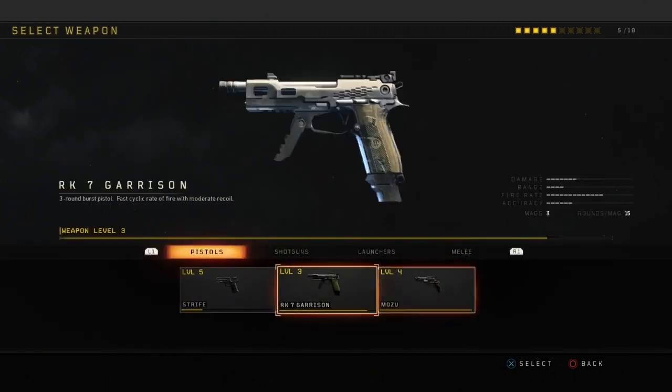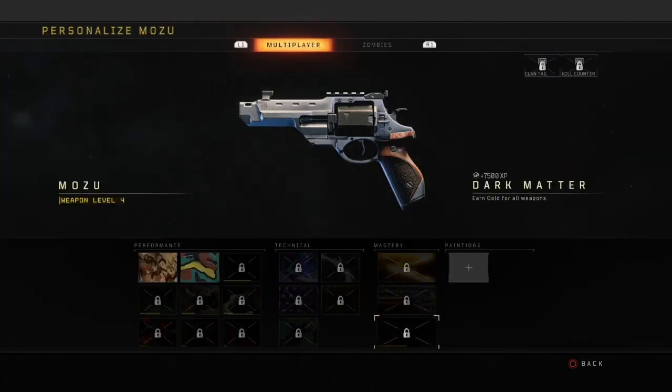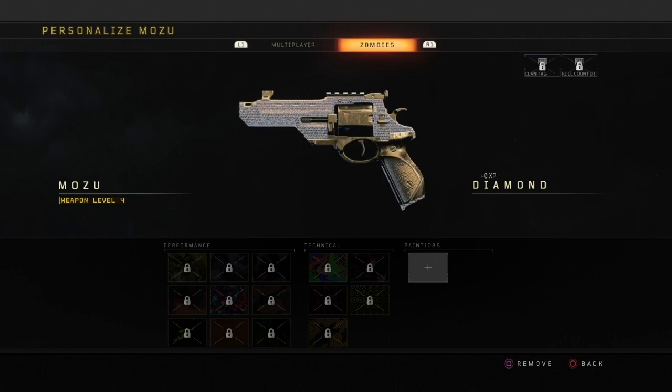I'm gonna show you another example on my pistols because I don't have my pistols done yet. Choose the gun you want — you gotta make sure it has no camo on. I think this only works for the mastery camos. Look, I can put on diamond — see, it's locked on my screen — but I hover over the diamond camo, go over to the zombie camos, press X to select.